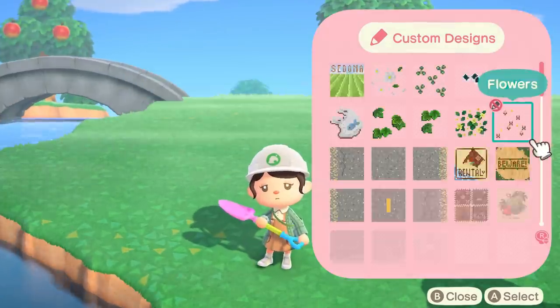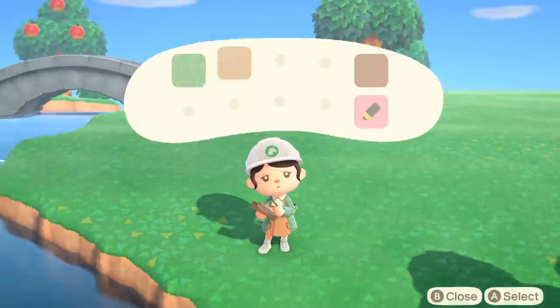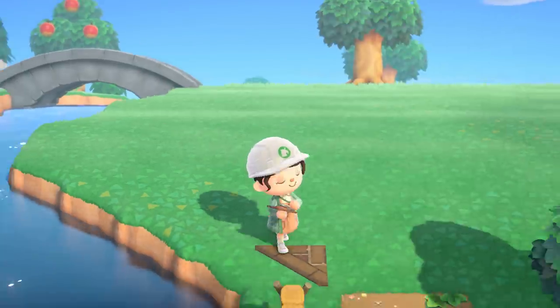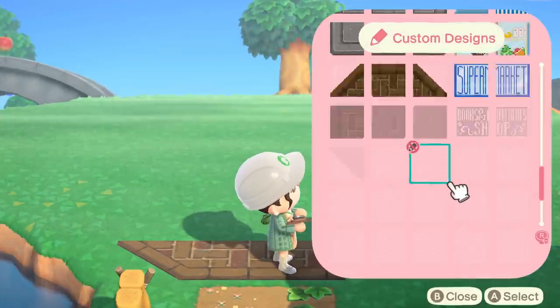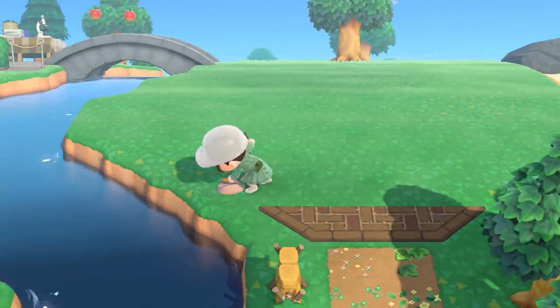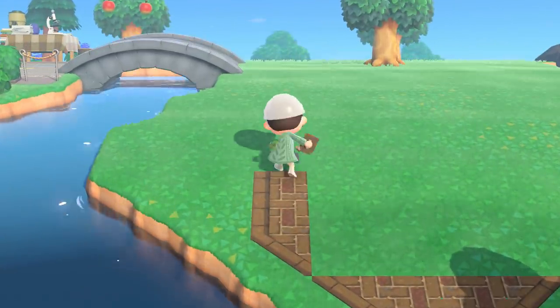Now that the main part of the orchard was done it was time to start constructing the apple cider stand. I used this brick pathway to create a space for the stand and I chose this path because of the dark browns — I think it adds a level of coziness. I also love how this design isn't just square; it makes an interesting shape and brings a ton of detail to the build.